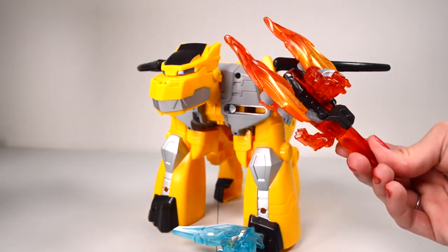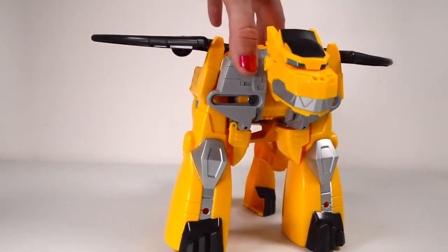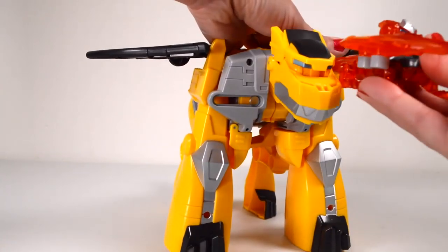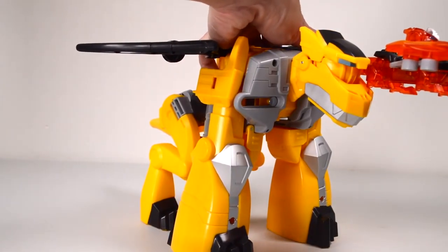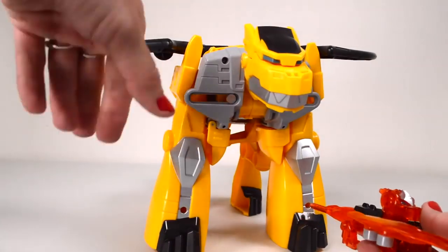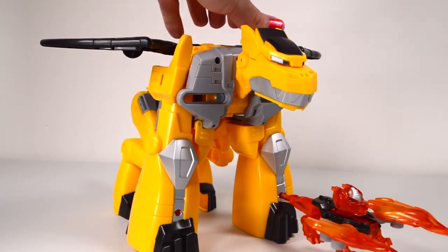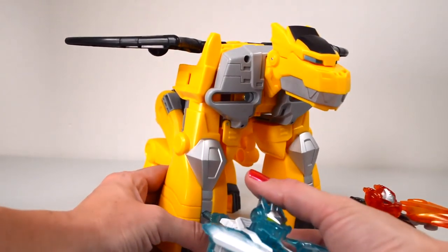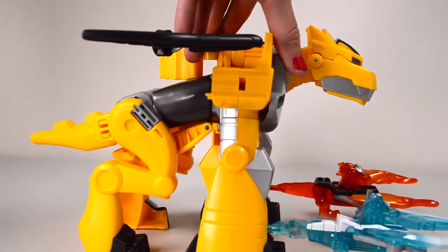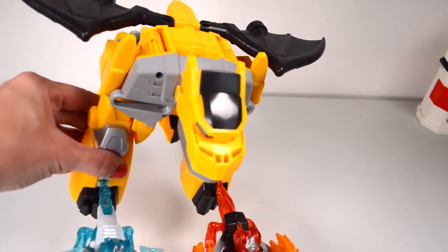Push on the head and they transform both the same way. You get several places where you can attach the weaponizers. That's kind of in his way, so maybe not a good spot. Let's see at the bottom here — fire coming out of his legs, and ice coming out of his other leg. Fire coming out of his leg! And did I mention you can make him fly? Pretend, of course.